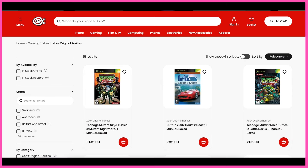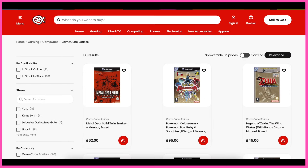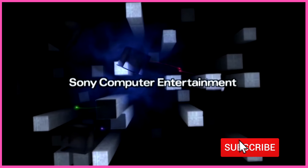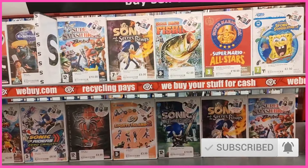The second-hand game retailer CEX have created a new category on their website for rare games on certain retro consoles. Think Xbox rarities, GameCube rarities, and what I want to look at today: PlayStation 2 rarities.